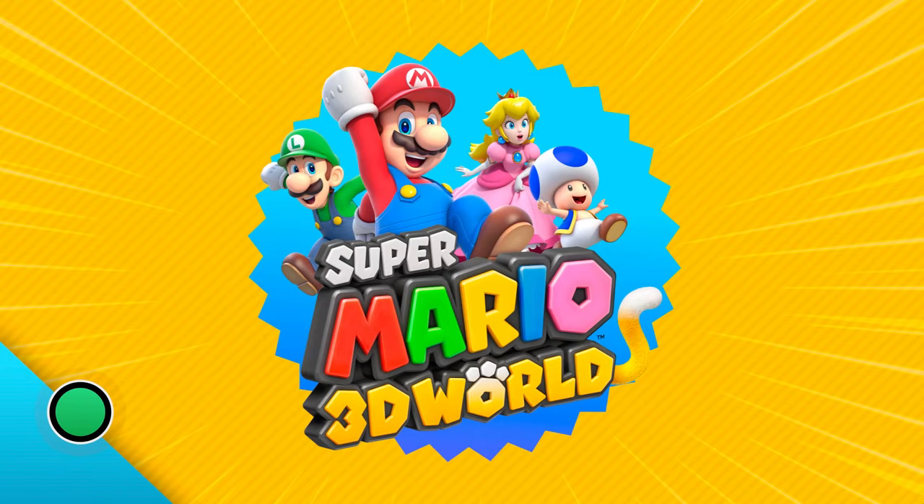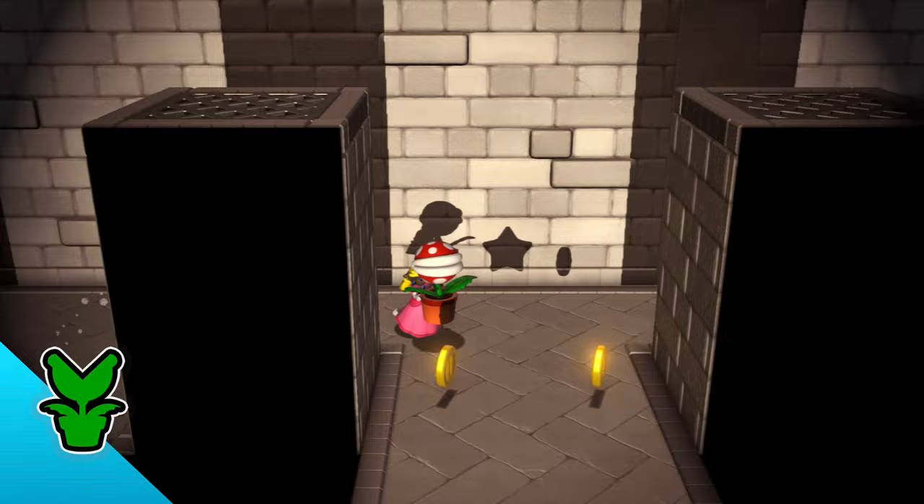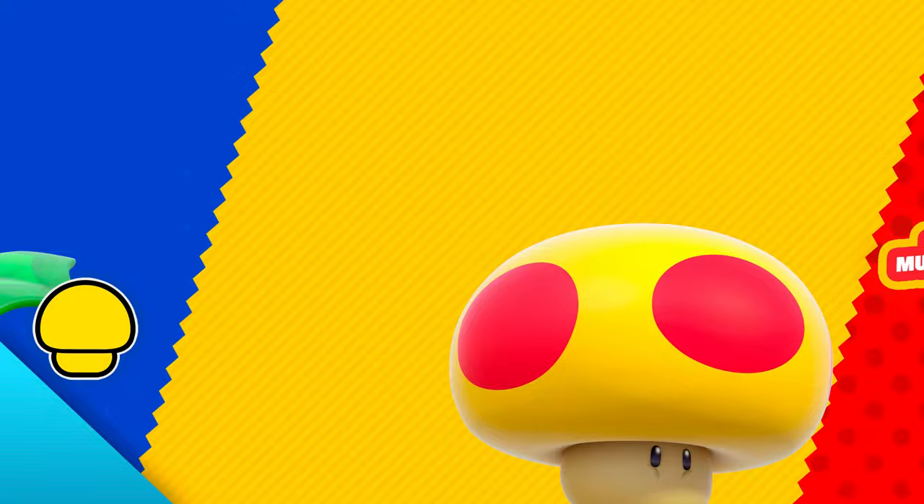Now, on to some super-duper power-ups and items that are only available in the Super Mario 3D World adventure. Potted Piranha Plant — now that's a tongue twister. Can you say that five times fast? Potted Piranha Plant, Potted Piranha Plant! Pick up one of these bad boys to attack enemies. Plants are so cool.